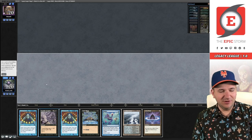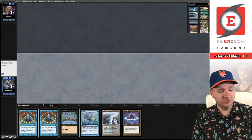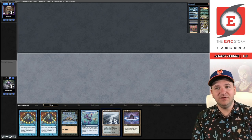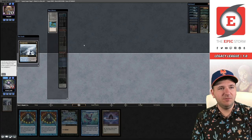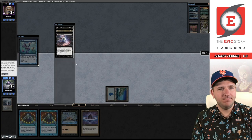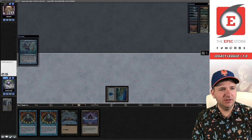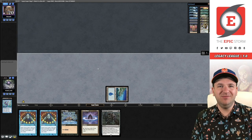This hand's not great, but it's fine. One of the benefits of running Ad Nauseam Tendrils is you do get to run a basic Island. We're going to grab that with this Polluted Delta and then start the game off on Ponder. I think we're just going to shuffle that — it doesn't really help us achieve our goals. Wishclaw was a good draw. We just need to find some lands now.